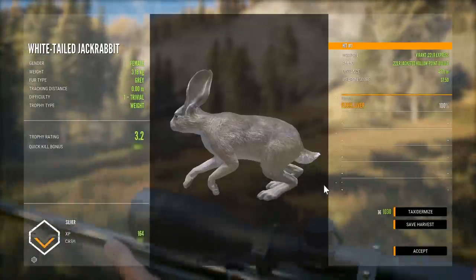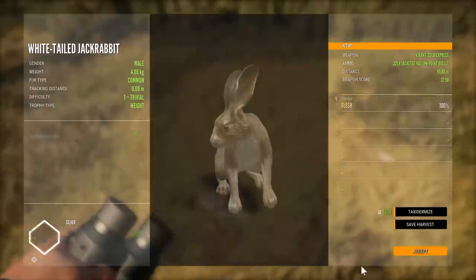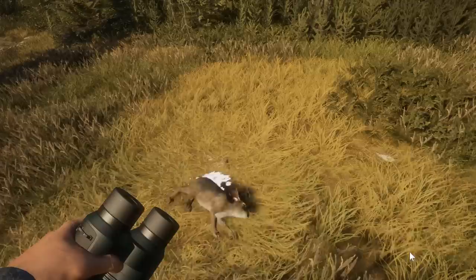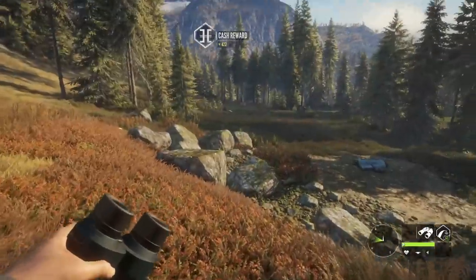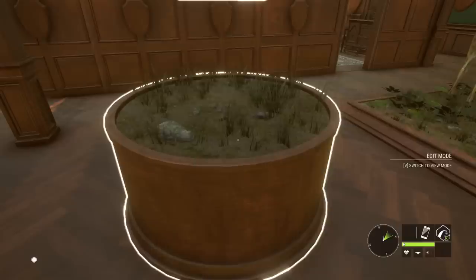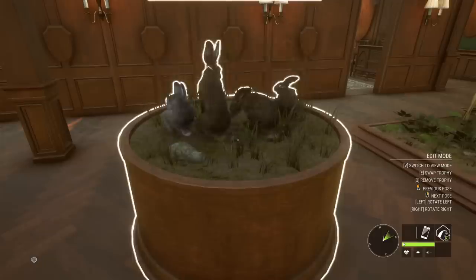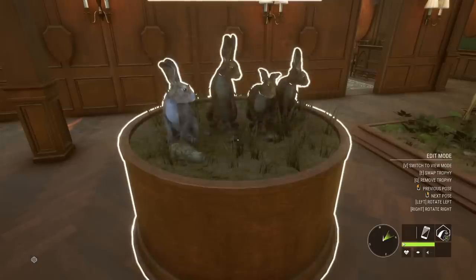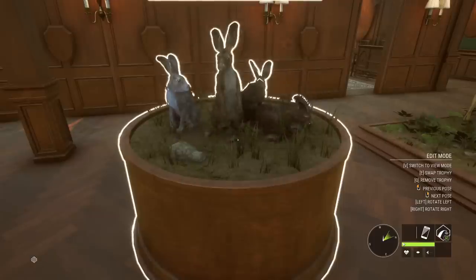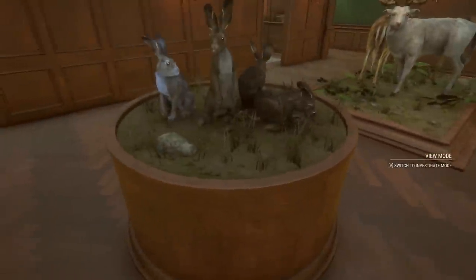Hopefully they do this for scrub hare as well, because right now it's just the jackrabbit. But that's kind of what I was talking about earlier when we were looking for a grizzly bear — just hopefully as more updates happen, we get more options for those kinds of things. All these round ones are actually considered small as well. So let's go ahead and put the whole squad there. Good number of different stances you can have them all in. Pretty cool.